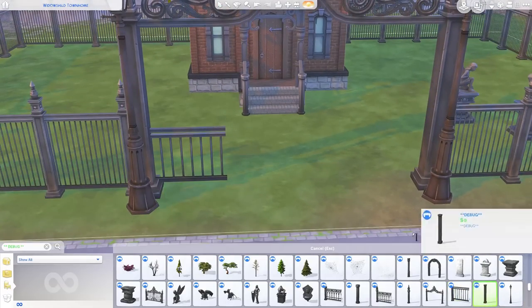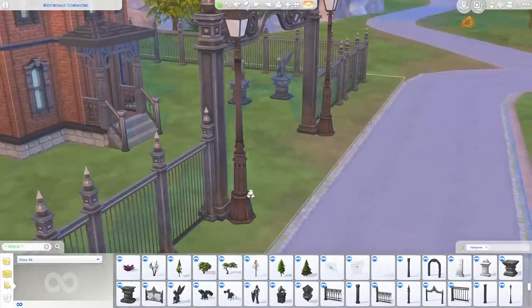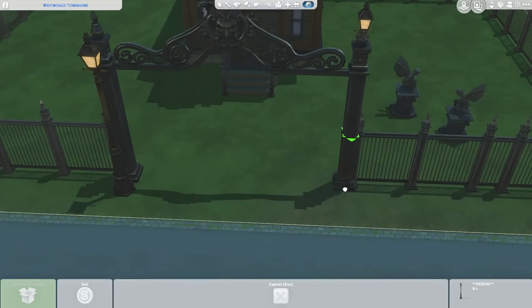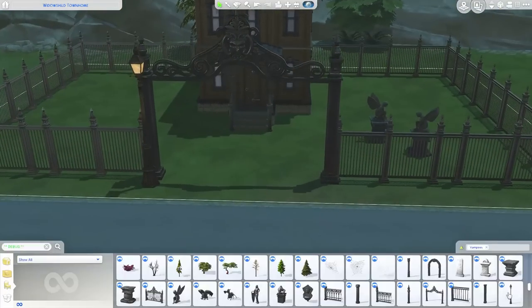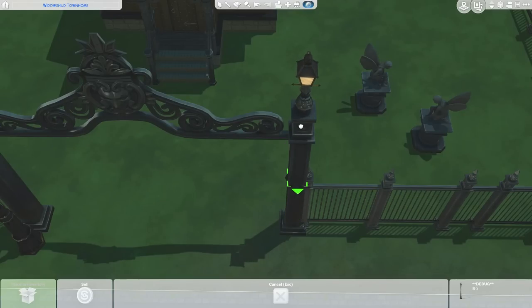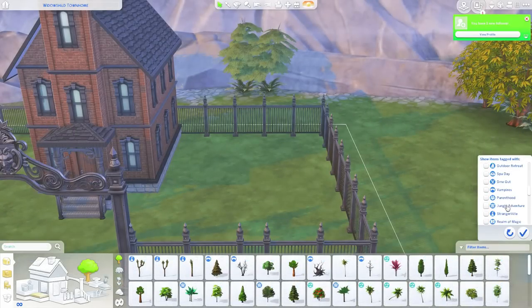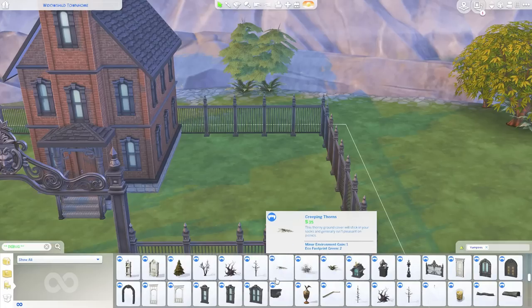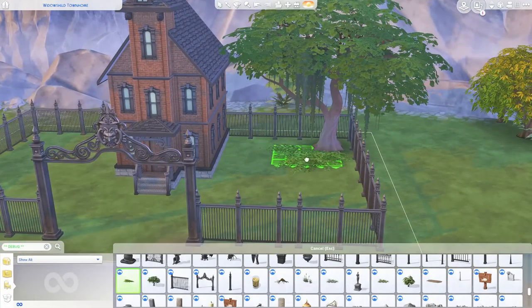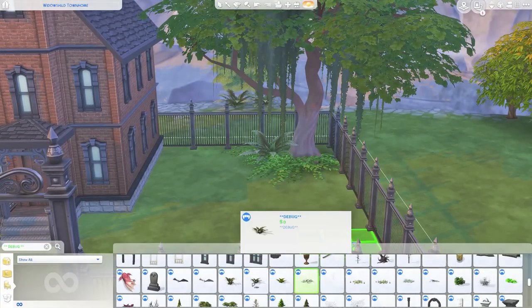If you guys do download this and play around with it, definitely let me know because I am curious. Here I am trying to figure out just how I wanted the entrance to look. I do end up keeping this big archway, though in regards to screenshots, having this archway right at the front was a bit of a pain — it didn't allow me to get a nice frontal shot of the church. A lot of the screenshots are from a higher vantage point. I end up having gravestones on each side of the church.